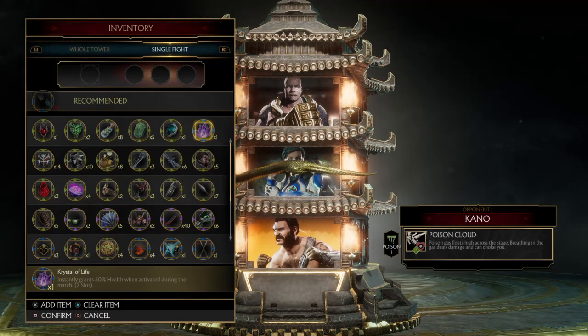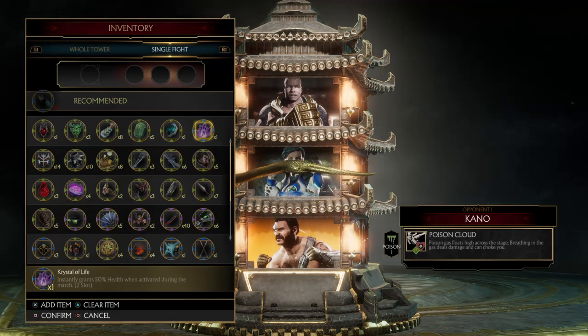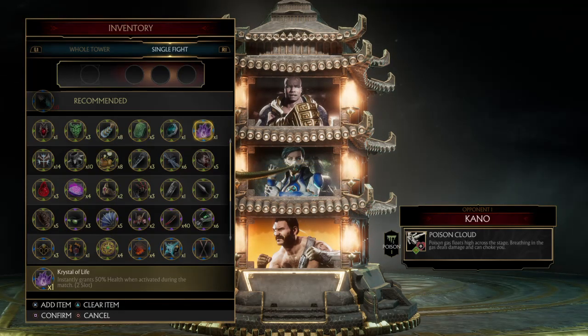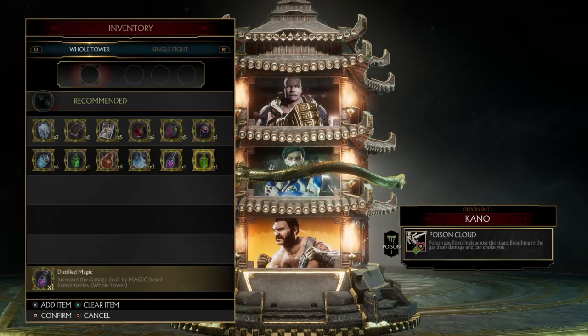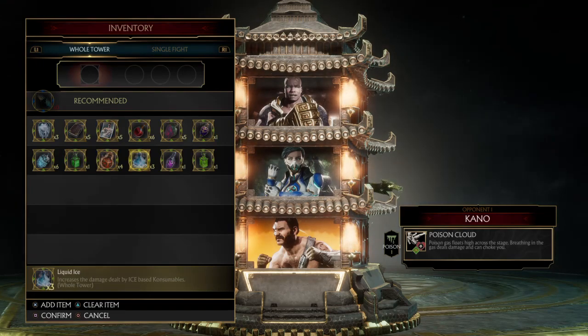For example, 'Crystal of Life' says it instantly grants 50 health when activated during the match. In previous towers or Multiverse events you could get assists on a cooldown by pressing the analog stick — this is essentially customizing your own assists. You see on top where it says 'Inventory' with 'Whole Tower' and 'Single Fight.' For whole tower, these specific augments apply for every single fight throughout the entire tower — you only activate them once.